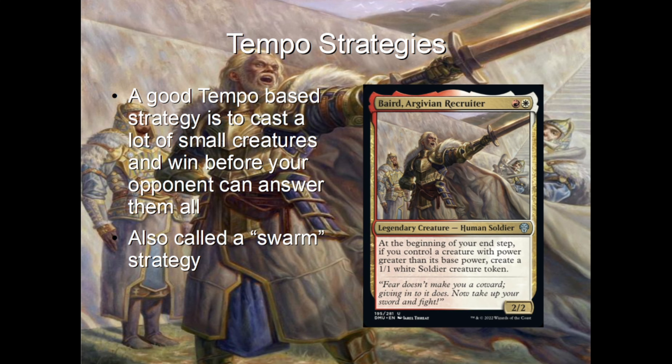Another good tempo-based strategy is to cast a lot of small creatures, or have other permanents like Baird that generate creatures every turn with no additional mana investment, pumping them up through different abilities and attacking for lethal before your opponent can answer all of them. This is also called a swarm strategy because you're trying to build up a critical mass of creatures that can attack around your opponent's blockers. Remember, the opponent's creatures can only block one creature with one of their creatures — they could block one of your creatures with two or more of their own, but they cannot block two or more of your creatures with just one of theirs.